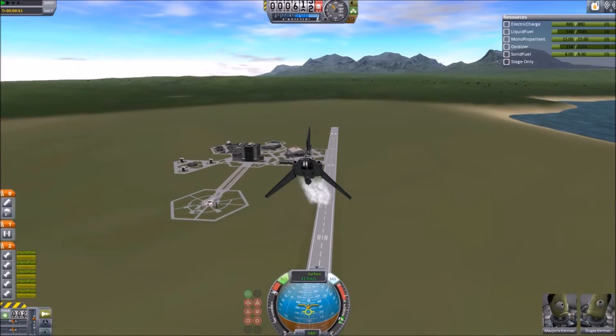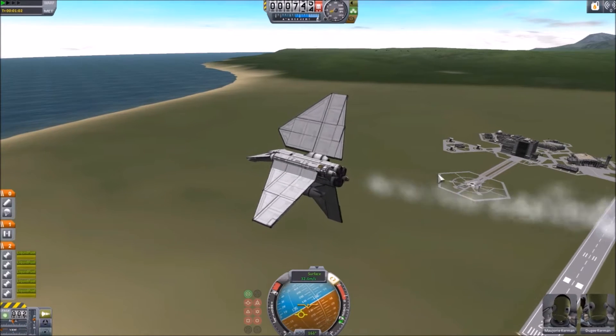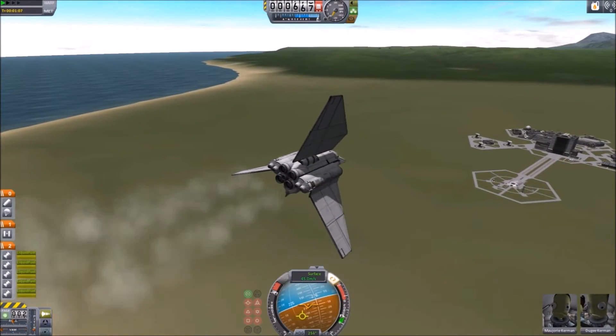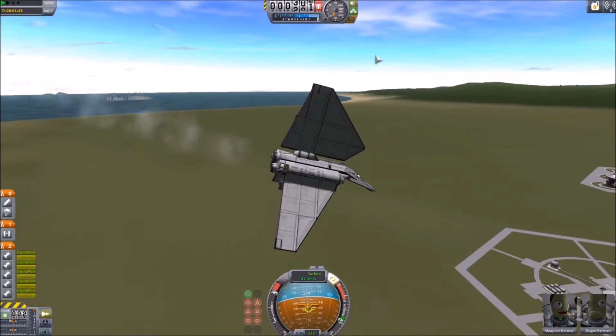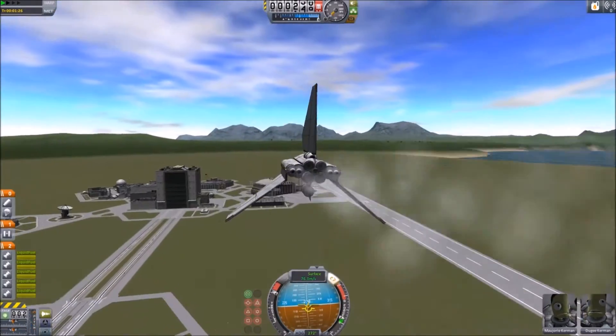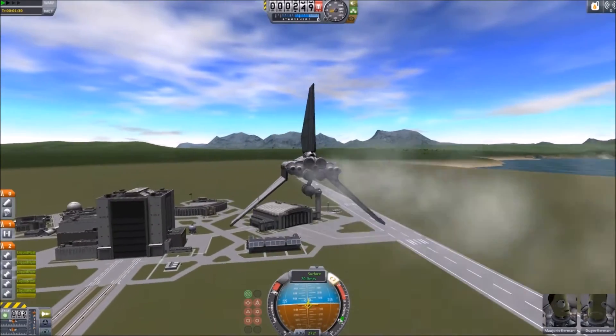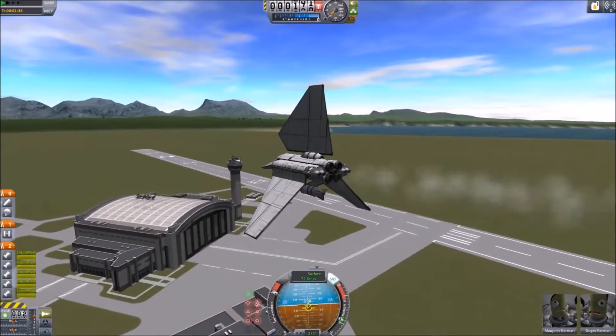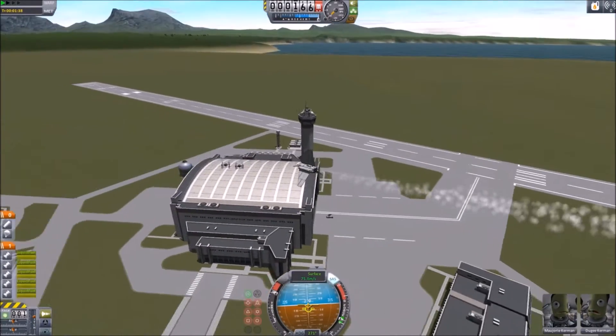In this little scenario I'm going to fly around and drop a bomb. You can equip this thing with guns and bombs, and if you have BDA Armory you could do whatever you want with it. I'm using it basically as a shuttle — I just put this bomb on just for this little scenario.